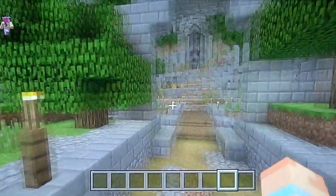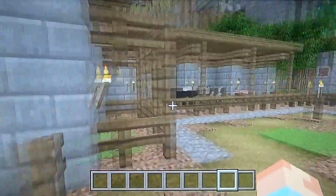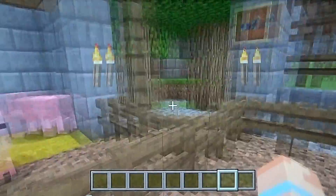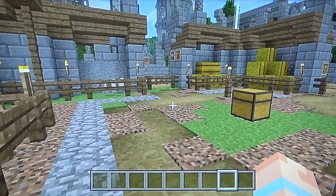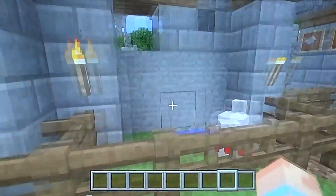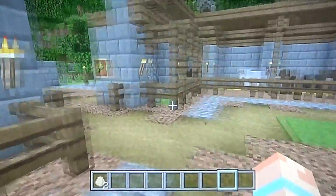So the first thing when you walk in, we'll show you the farm. So there are rabbits here, sheep, cow, pig — we have ocelots, we have doggies, we have chickens, and a load of hay.